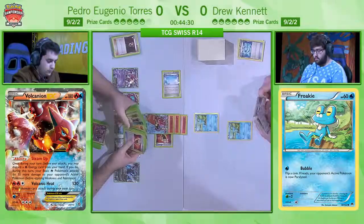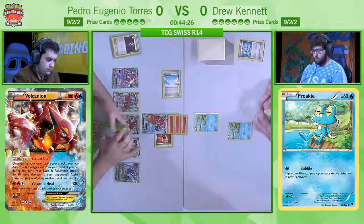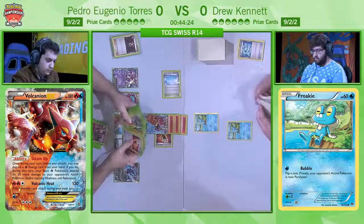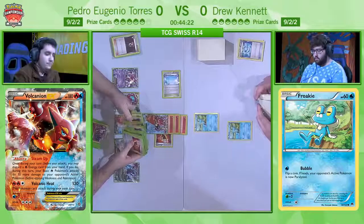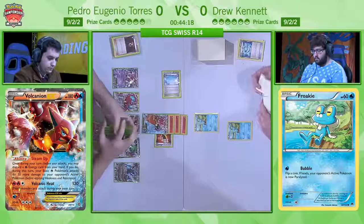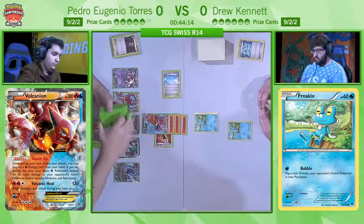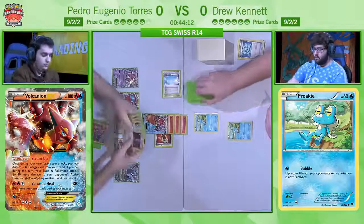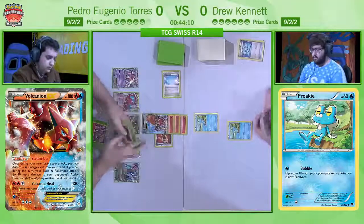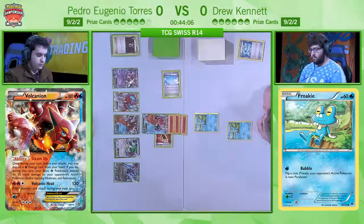It's so unfortunate when it happens. We saw it happen earlier on in the stream as well, and this is one of the weaknesses of the Greninja deck — sometimes it can just, as the common phrase goes, lose to itself. It's a deck that plays no non-EX, and obviously that is also an advantage because it means that all the stuff he knocked out was worth only one prize. It means that you don't have that same amount of searchable outs to a hand which isn't doing much for you, and we're seeing an example of that right here.